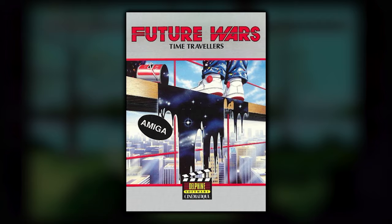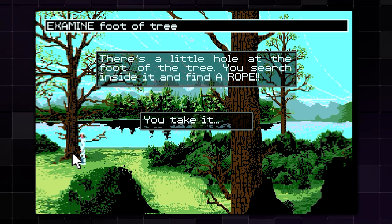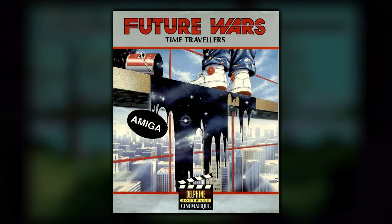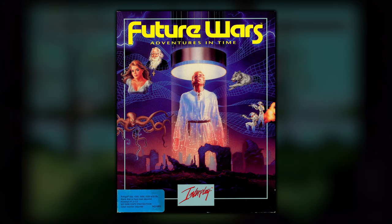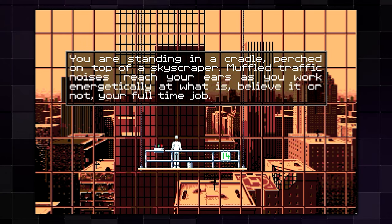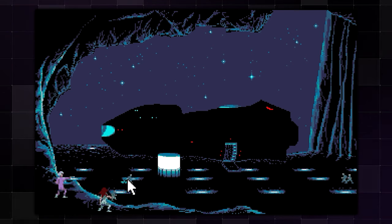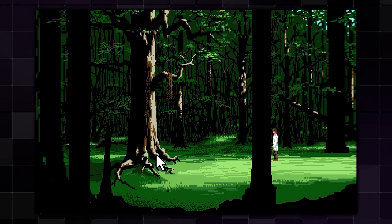Future Wars from 1989 is Delphine Software's first point-and-click adventure. It was originally released on the Amiga with ports to the Atari ST, PC, PC-98, and the Sharp X68000. The full name is Future Wars: Time Travelers, but the European release translated differently in France, North America, and Japan. The story has you playing a window washer who accidentally becomes a time traveler, fighting a war across time against an alien race — which sounds like a pretty cool plot.